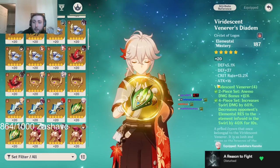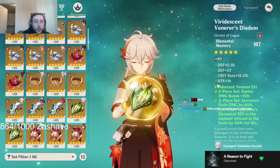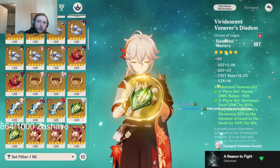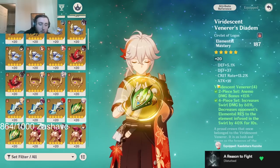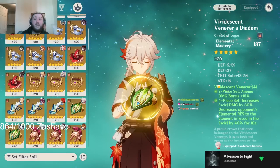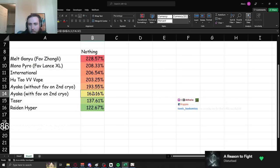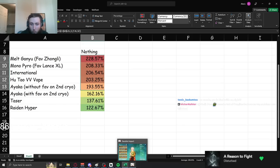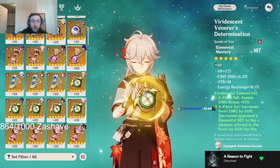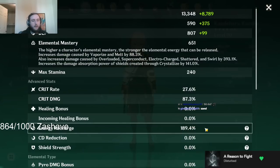The rarest main stat for both Goblet and Circlet is Elemental Mastery, which means when you're only looking for one substat — in this case Energy Recharge — and your main stat is relatively rare to begin with, it can become difficult to reach the ER you need. 160 ER is basically doable with good luck. 190 or higher is honestly arguably impossible just from substats. So what would you do? You'd run an ER Sands. And just like that, I'm at 190.